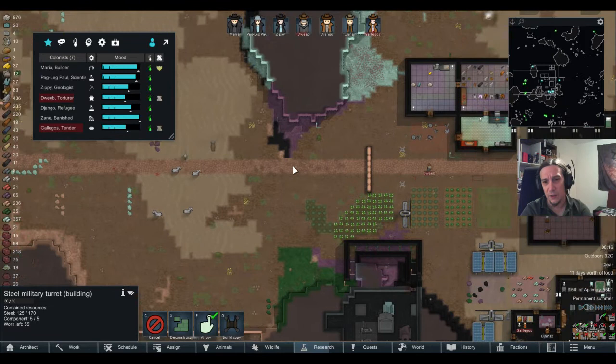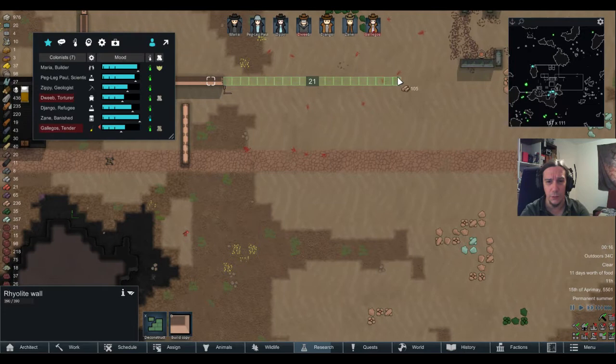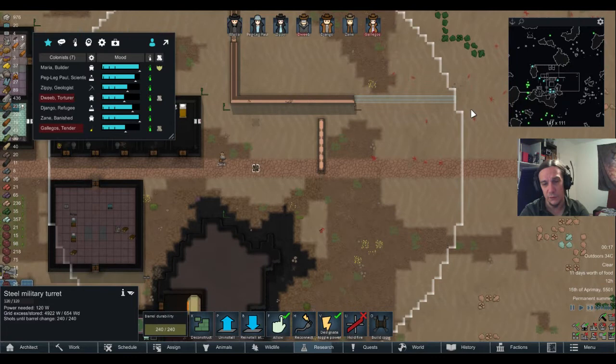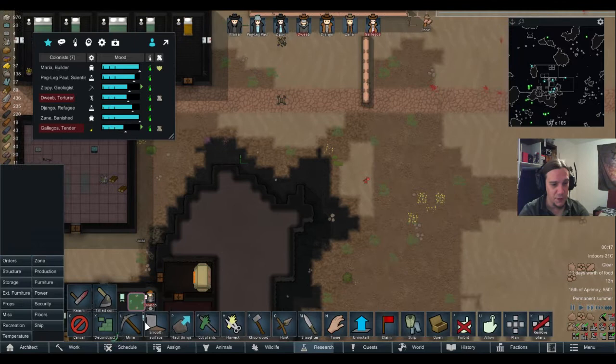The military turrets are a little bit more costly, but they also provide more firepower — more barrels, and I don't know, 11 damage. I never compared them by detail to the vanilla ones, but I trust Mr. Potaki's modding arts. I want to deny enemies as much cover as possible. Speaking of which, this part has to go. Terrain optimizations — can't live without them.